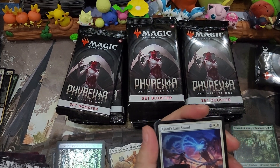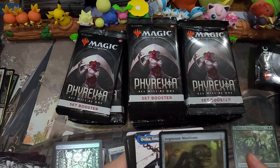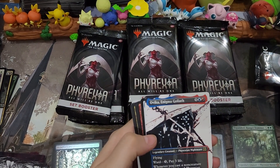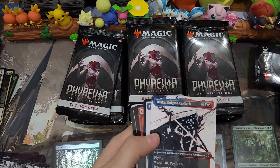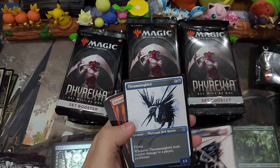We get an Ajani's Last Stand from the list, an Argentum Masticore, and an Ovika Enigma Goliath Showcase — maybe. I'm not sure.